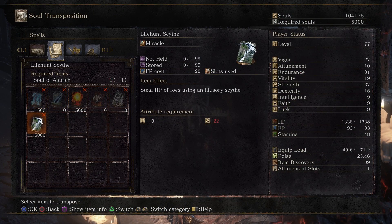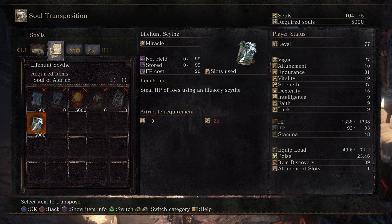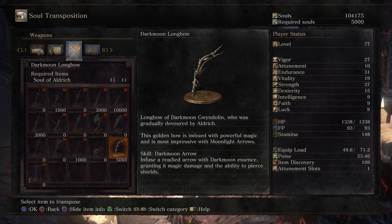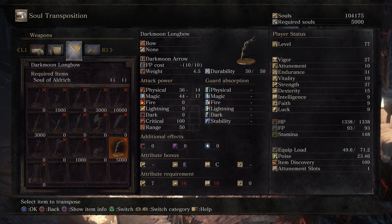Alright, what does Aldrich have? Probably just has magic stuff. He also has a bow — 'Steal HP of foes using an illusionary scythe.' 'Aldrich dreamt as he slowly devoured the god of the dark moon. In this dream he perceived the form of a young pale girl in hiding.' What the fuck — I wonder if he killed Gwyndolin or Gwynevere. Oh, here's a Gwyndolin item right here — yeah, they were devoured by Aldrich. This golden bow is imbued with powerful magic and is most impressive with moonlight arrows. I guess Gwyndolin was killed by Aldrich.